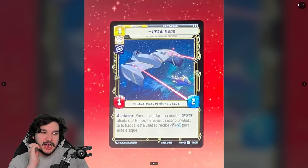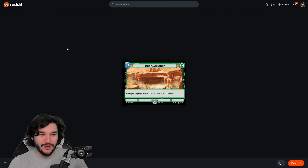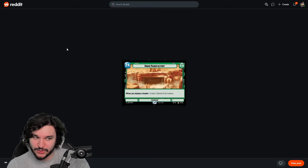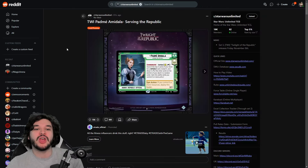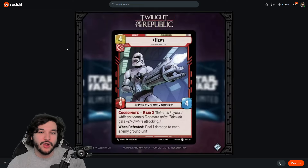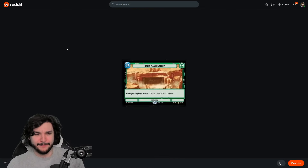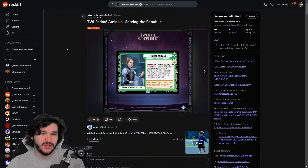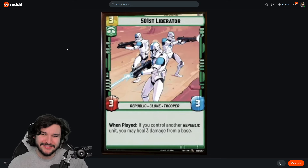That's all the cards for today — around eight or nine new reveals. The new Droid Factory base is pretty exciting for both coordinate and exploit. We have the new Padmé leader, the new Tranquility capital ship. The card I'm most excited about is the one-resource Soulless One space unit, and I also think the 501st Liberator has a lot of potential. Let me know your favorite card in the comments — thanks for watching, see you all for the next one!